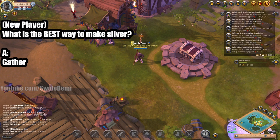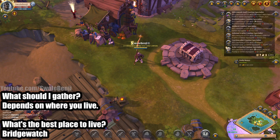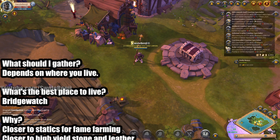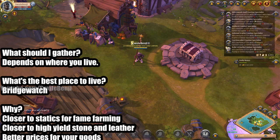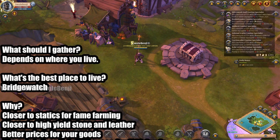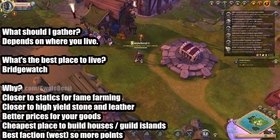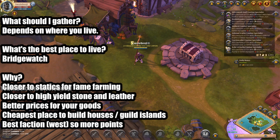A new player asks: what is the best way to make silver? The answer is gathering. What resource should I gather? That depends on where you live in the game. What's the best place to live? Bridgewatch is the best place to live. Because it's closer to statics for fame farming, closer to high-yield stone and leather. Compared to other cities, this one gives two different gathering options, it's faster to get there and get back to sell. It's got better prices for your goods, it's the cheapest place to build houses and guild islands due to stone costs, and it's the best faction on the west server, so you earn more faction points.